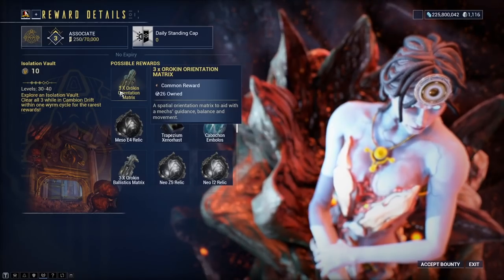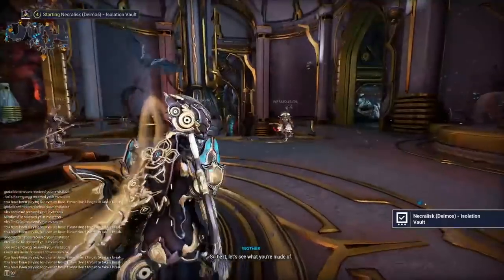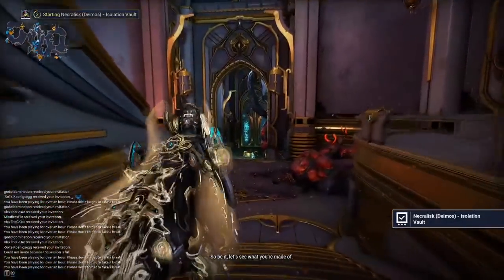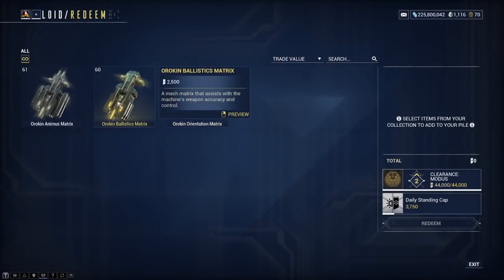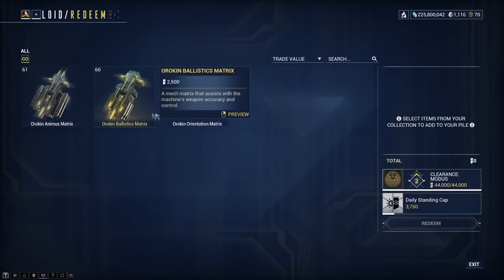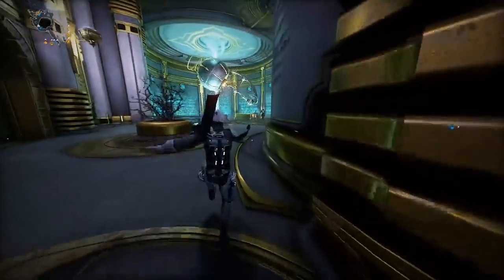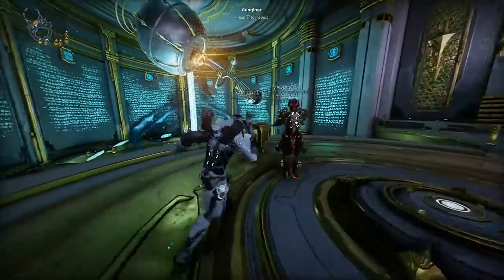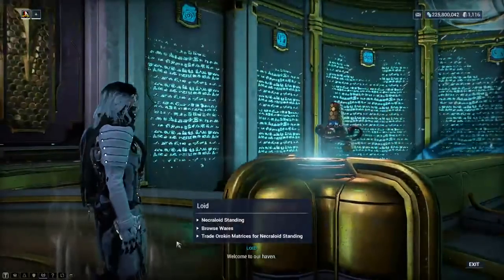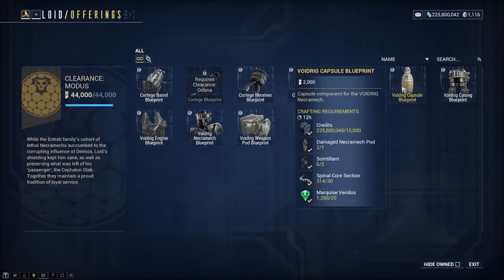Isolation Vaults are important bounties to focus on from Mother. They offer good resources and relics, but most importantly they offer Orokin Matrixes as rewards. You will need these Orokin Matrixes to rank up your Necroloid Syndicate in the back of the room of the Necrolist by talking to Lloyd and Otak, where you can learn more about the Requiems and how to build your Necromechs that you will get as modulars.